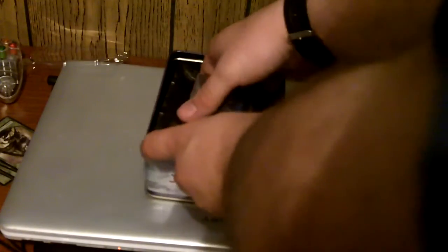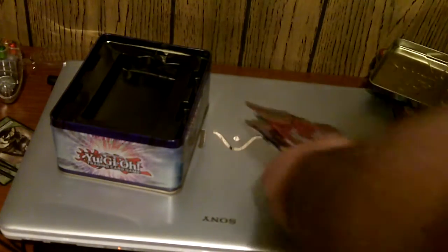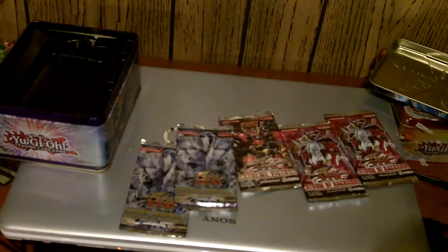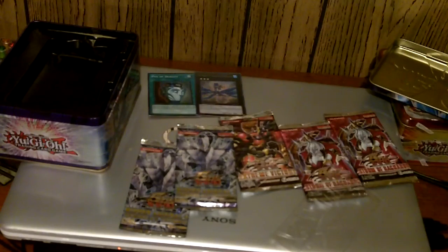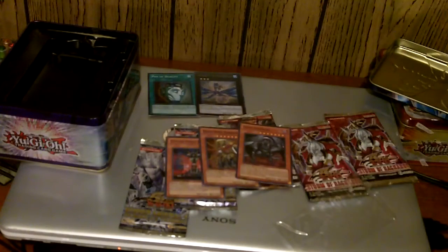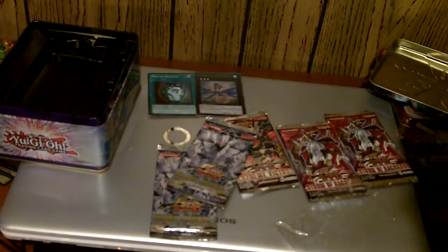What you get — flimsy plastic — in every tin: two Storm of Ragnarok, one Extreme Victory, and two Trishula's Triumph. The five extra cards in this tin are obviously Leviathan Dragon and Pod of Duality, and then Stygian Street Patrol, Beast King Barbaros, and Darks and Morgue. These three cards are all very good cards. The worst out of the bunch probably is, I hate to say it, Darks and Morgue.